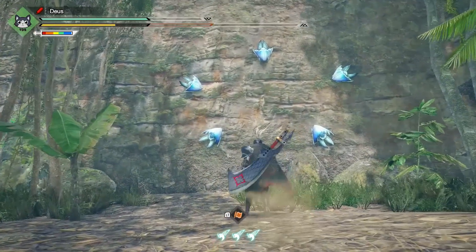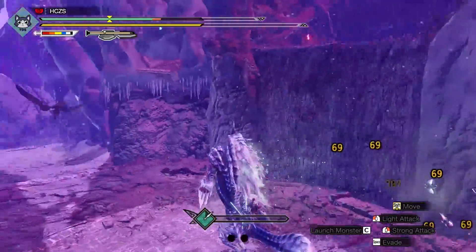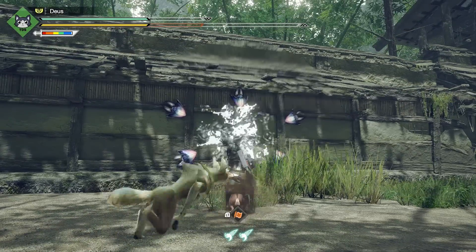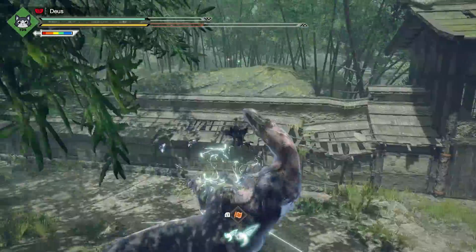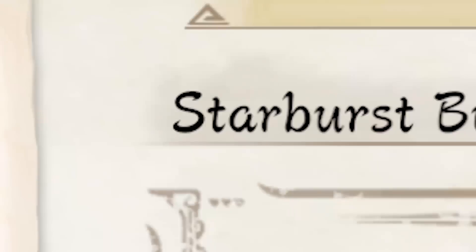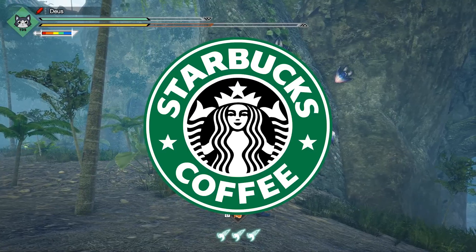Number 8: Wall banging starburst bugs. This endemic life that's camping on the walls is called starburst bugs. When launching a monster into them, they do extra damage — and a lot of damage. Some of them can even inflict blights. Did you know that when a monster hits these starburst bugs with an elemental attack, they will absorb the blight of the element they got attacked with, and then once you launch a monster into them, they will inflict that blight onto the monster. That's a pretty cool little detail. And honestly — starburst bugs, say that three times fast... it comes out like Starbucks.